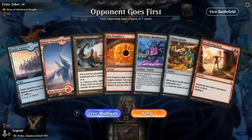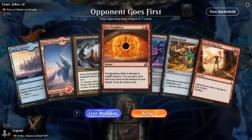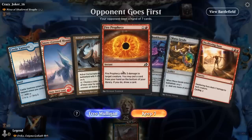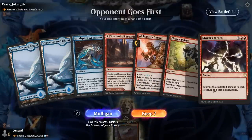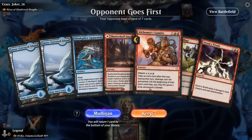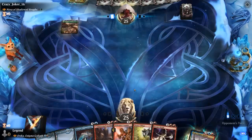We're on the draw facing Nissa of Shadowed Boughs — a black-green Landfall deck. Our hand is okay, not amazing. Sweltering Suns unlike the more recent sweepers does not deal damage to Planeswalkers, and neither does Fire Prophecy, so we might have to take a Mulligan. The next hand gives us Storm's Wrath and Mindsplice Apparatus, which could set up an Alchemist's Gambit to take an extra turn, so we'll give it a shot. On turn 1 they play Lotus Cobra — always scary.